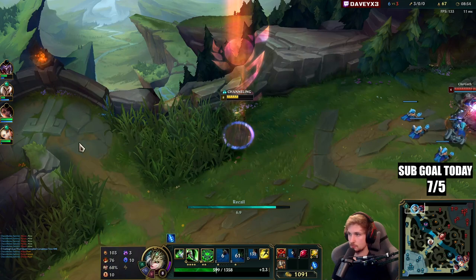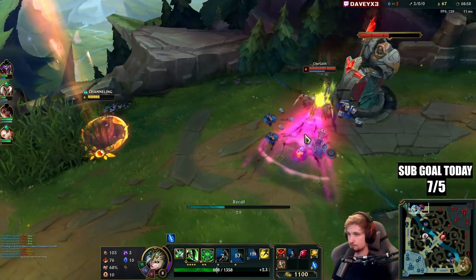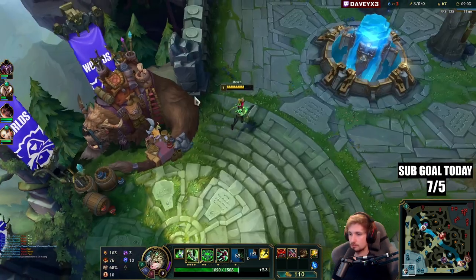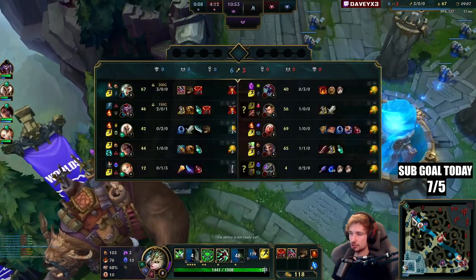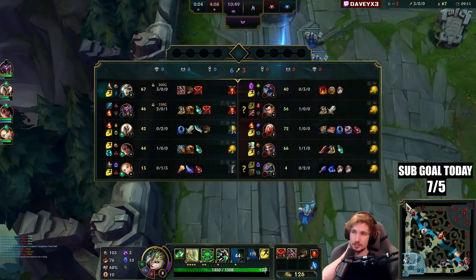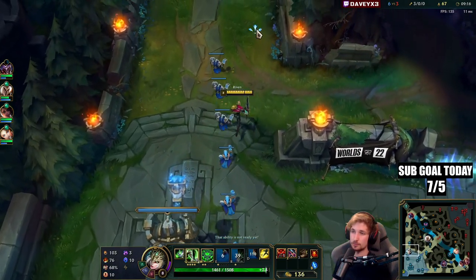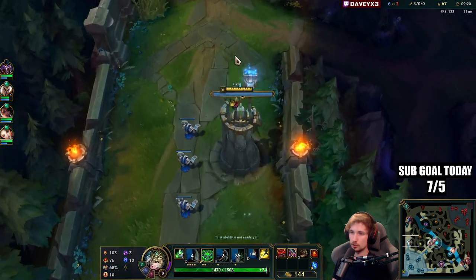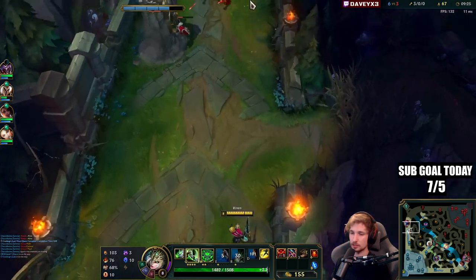Let's get back — I got my Gorerinker and I'll purchase tier one boots as well. So my next item right now is probably going to be a Black Cleaver because I need to get rid of Cho'Gath, and then we probably also go for Cull. Maybe we can go for Hydra but it really depends — first we need Black Cleaver before we get Ghostblade.